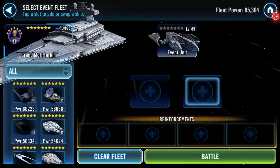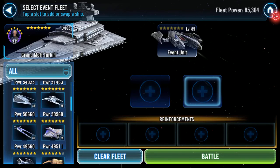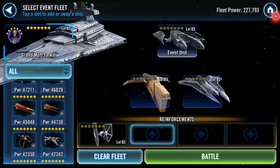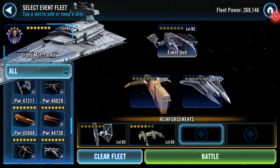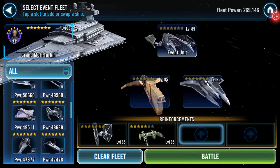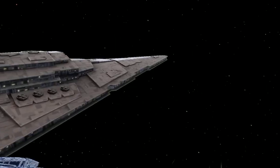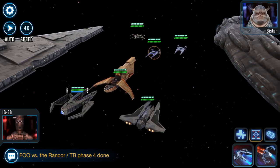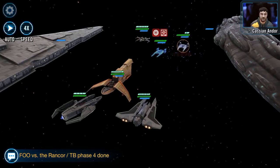So we've got a practice again. Gauntlet, Houndstooth, Imperial Tie, Xanadu Blood, and Boba, and Stun Bistan. Target lock him as well - that seems like a nice thing to do.